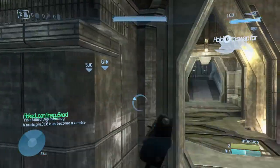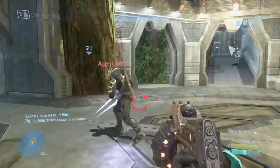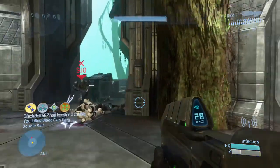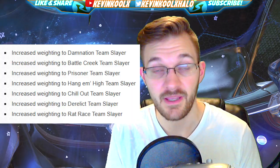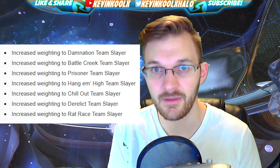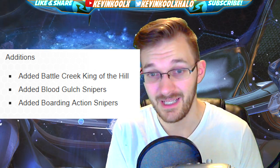Some big changes are coming to the CE Team Arena playlist — that's the 2v2 ranked version of CE. Based on community feedback, the weighting of team slayer on maps like Damnation, Battle Creek, Prisoner, Hang 'Em High, Chill Out, Derelict, and Rat Race has all been increased. In addition, they've added Battle Creek King of the Hill and Blood Gulch Snipers for 2v2, which is going to be really interesting.